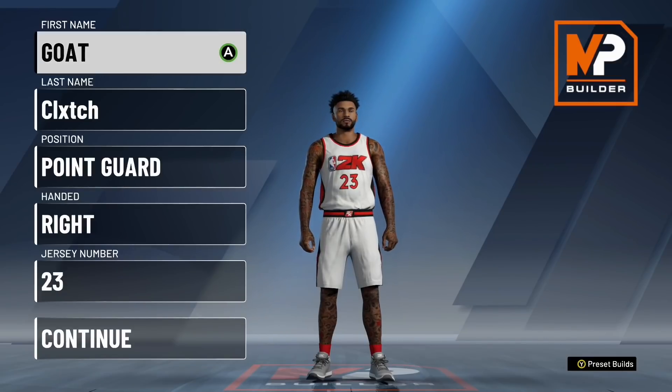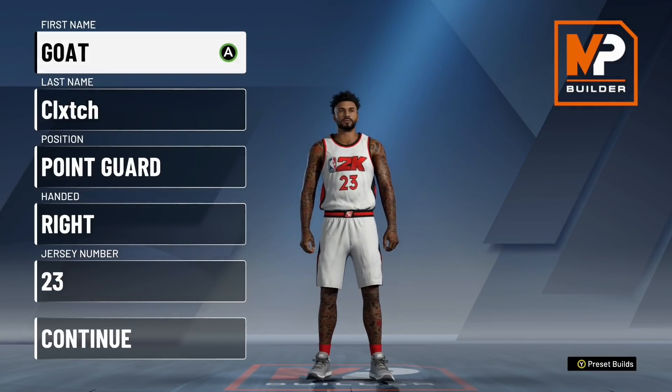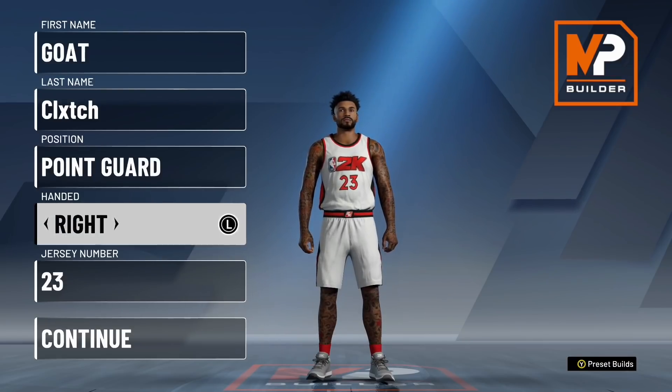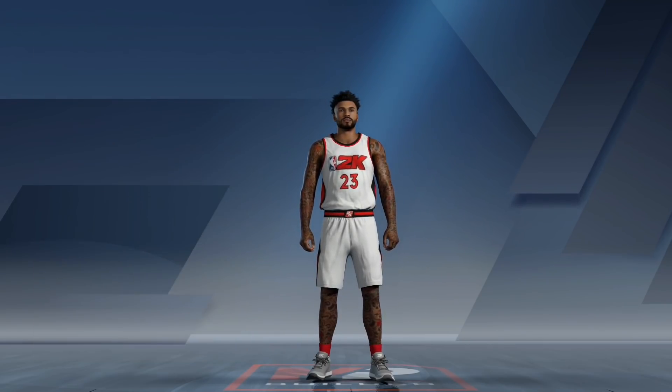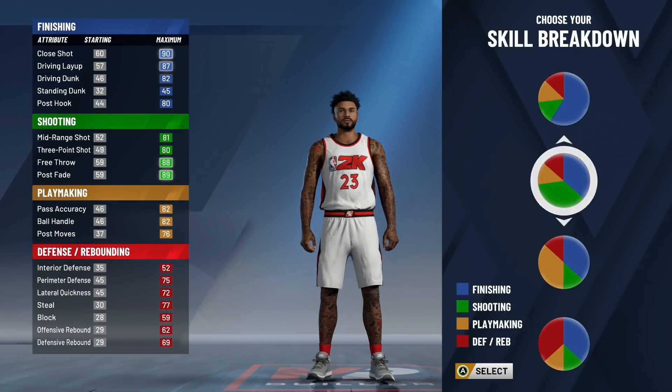Moving on to the final build — it is going to be the offensive threat. There is an honorable mention: the slashing playmaker with the playmaking and finishing pie chart is also a solid build. If this was a top four, it would have been on the list. Make this build a point guard; other stuff does not matter. For skill breakdown, the best way to make an offensive threat is picking the finishing and shooting pie chart — you're going to have Hall of Fame finishing badges and Hall of Fame shooting badges.